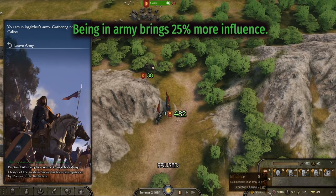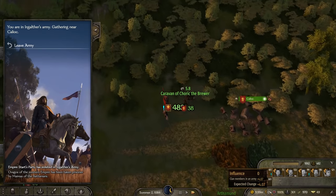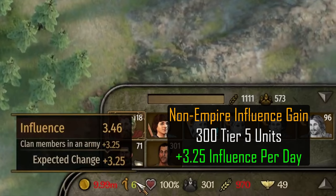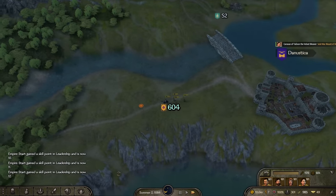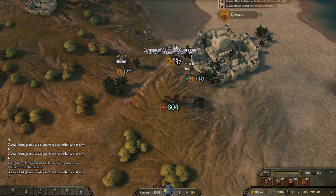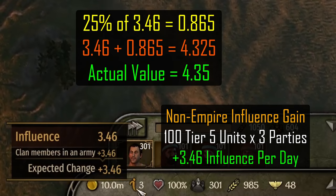The next bonus gives 25% more influence for being part of an army. When we or any of our companions join an army, we get a certain amount of influence per day. We can join up with an army as an Empire culture character and gain 4.07 influence per day with our 300 Tier 5 troop army. Using our Sturgian character and joining the exact same army, the influence gain is now only 3.25. Adding 25% should be 4.0625, but TaleWorlds rounds up for us. We can also get free influence by starting our own army and calling companion parties into it. With our Empire character, 3 companions, and 100 Tier 5 troops in each party, after calling all 3 in we see an influence gain of 4.35 per day, versus only 3.46 for a non-Empire character.